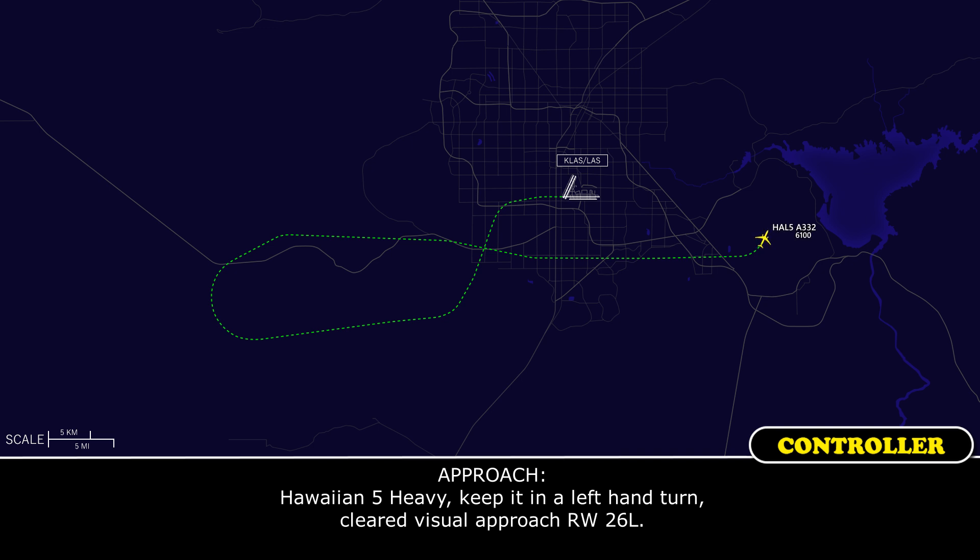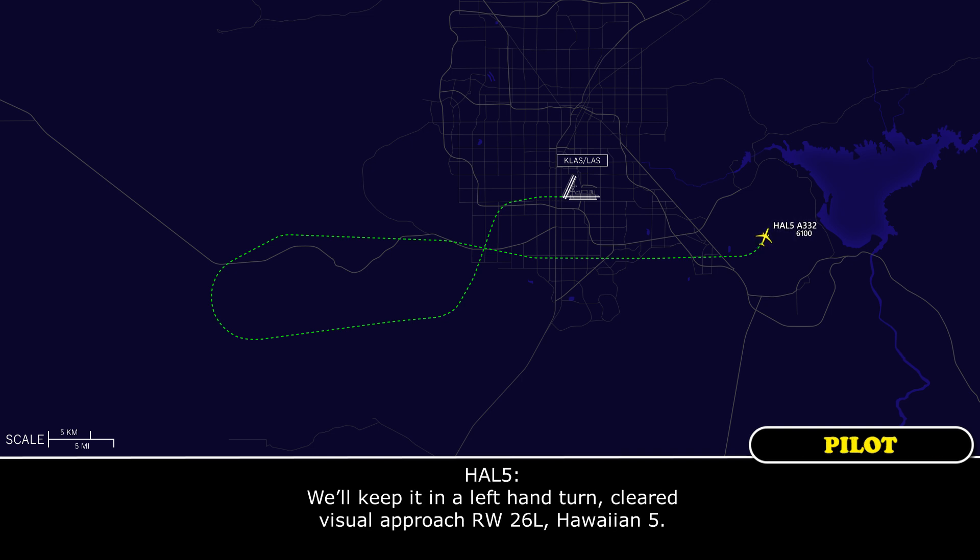Okay, we'll keep it in the left-hand turn, and cleared visual approach runway 26 Left. Hawaiian 5.